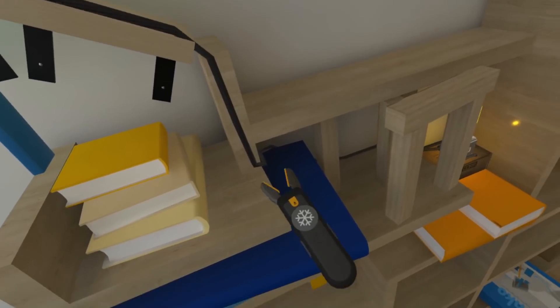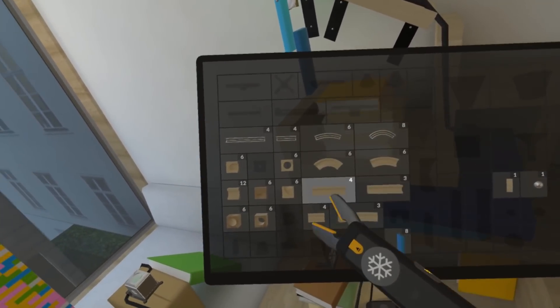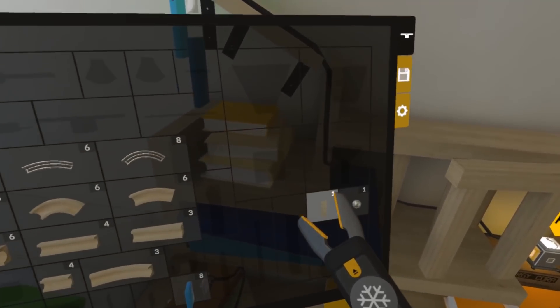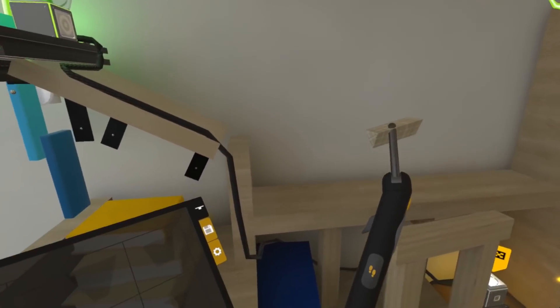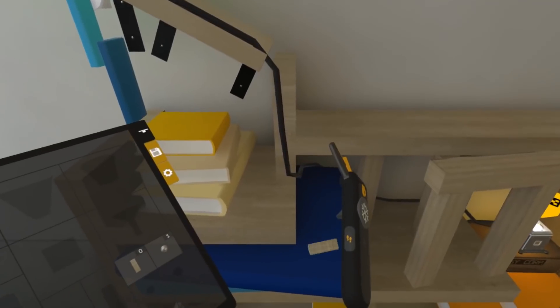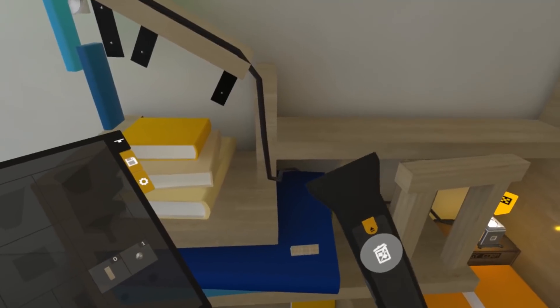From there I have to put blocks and contraptions. Here's a bunch of ramps and all sorts of stuff — dominoes, a ball. I'm not sure what that's used for. Unfortunately, you can't just stick them back in the menu; they should add that. But you can switch to this tool, which is a little vacuum cleaner — a little dust buster.